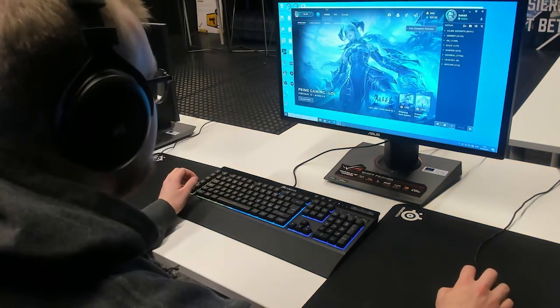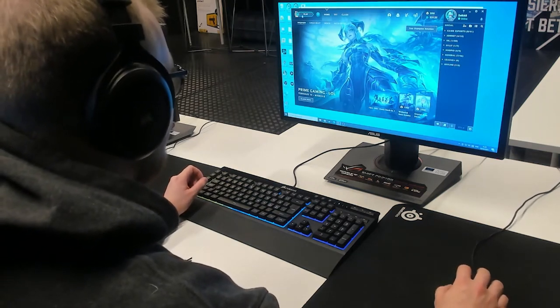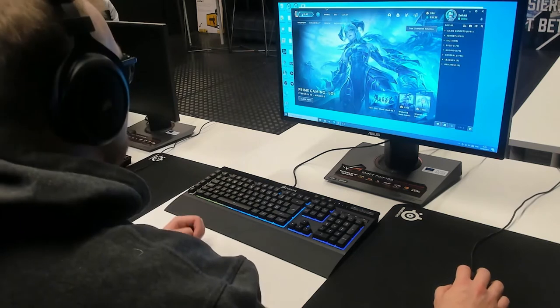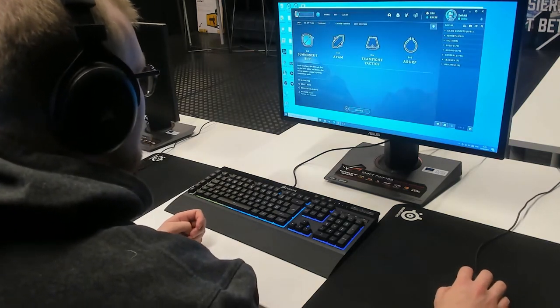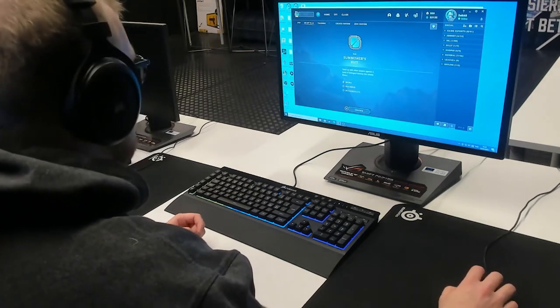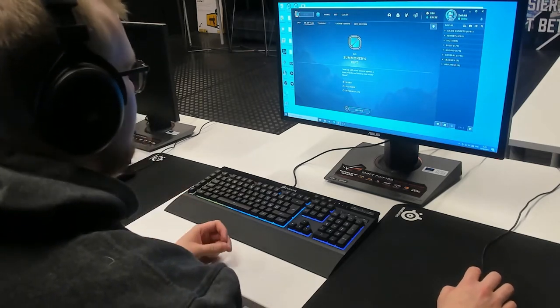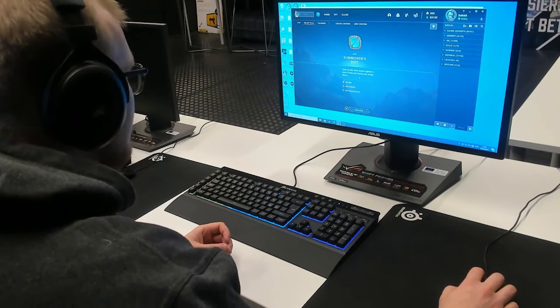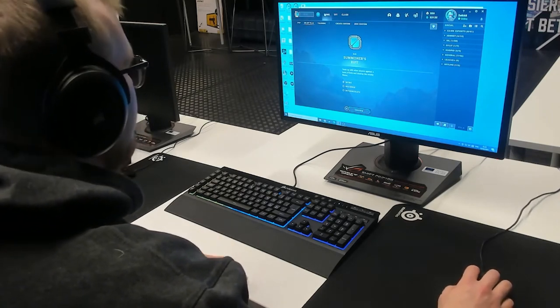After you first start the game, this is the screen that you end up looking at. From here you can go and start to play. Here you can see the multiple game options you have. For starters, I recommend that you begin with co-op versus AI, so you're playing with human teammates but against bots, which helps a lot when you're trying to learn the game at first.